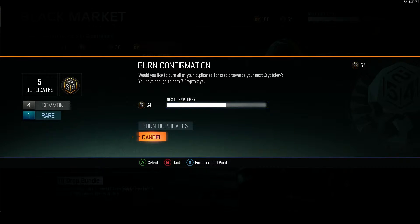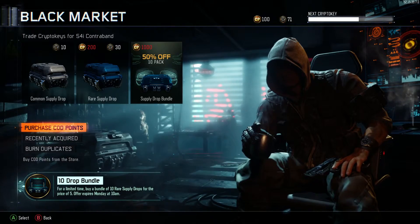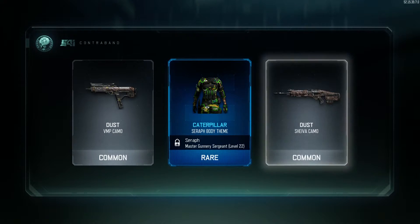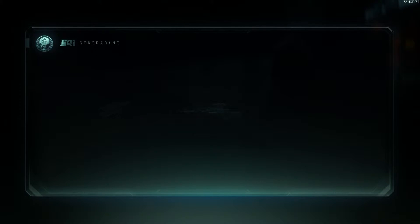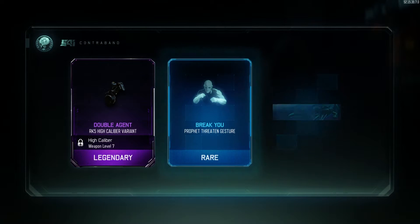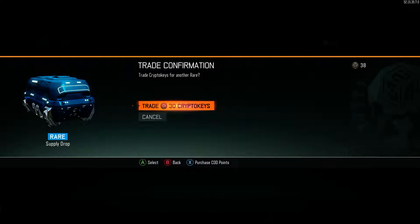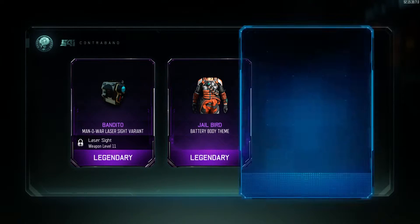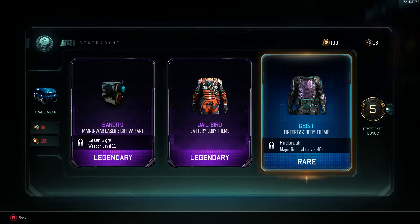So let's come over here and burn any duplicates we had, and then let's go open some more rare drops. Caterpillar, cool. Okay, double agent RK5, break you, alright. Man of War, laser sight variant, jailbird, and geist heist.